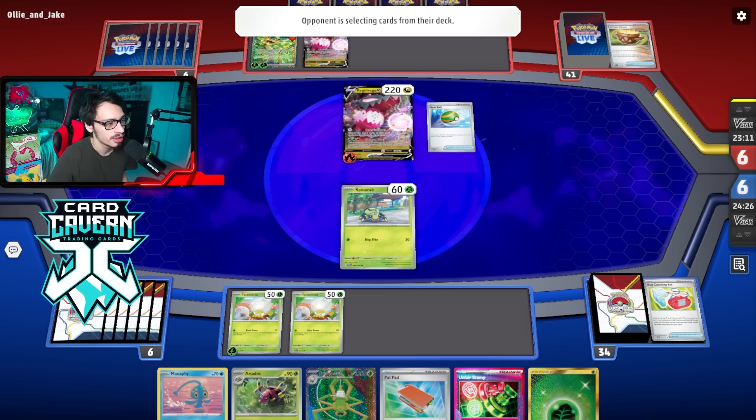The problem is them going first with Dragapult is what makes it sketchy. We're up against Future Box — honestly this is not even a bad matchup, it's actually ideal. We open Tarantula. First things first we'll get Ogerpon before we thin. We just need to get Tarantula — actually Spite Ops is in Tarantula — Bug Catching Set first. Hoping for another Tarantula or Buddy Poffin but can't get Buddy Poffin.